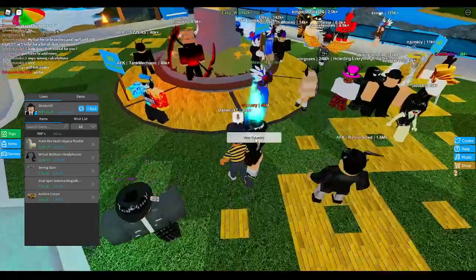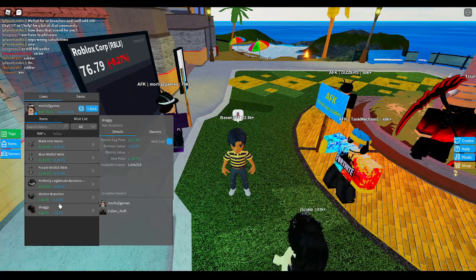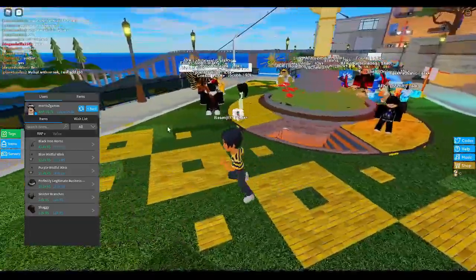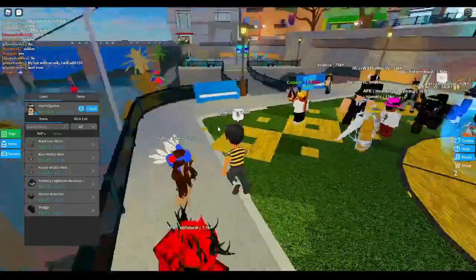Can I go for any other items? They have anything I can go for? I think I can go for Sinister and Shaggy — 2.4 plus 1k, that's about... no, I actually can't go for that because they'll basically be low-balling and I highly doubt they're going to accept.